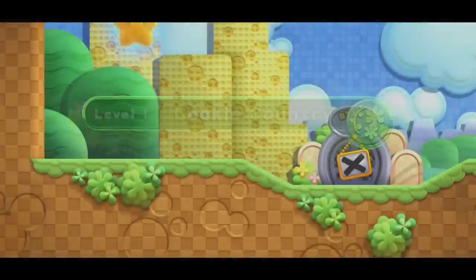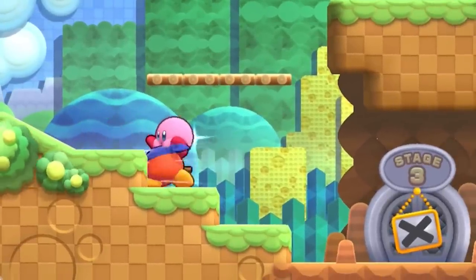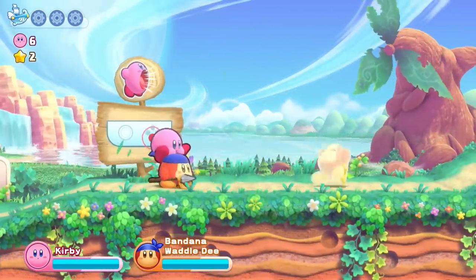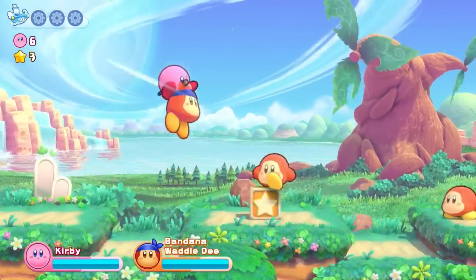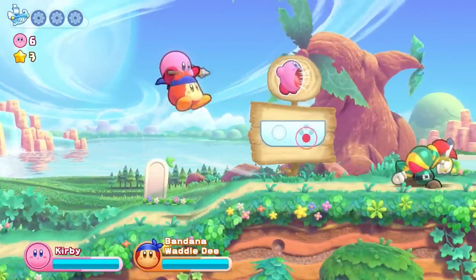Let's get started with Stage 1 of Cookie Country. The first thing we have to do is get Kirby riding us — easily done with this ledge over here. Bandana Waddle Dee tears through these first Waddle Dees before coming across the game's jumping tutorial. Now is as good a time as any to see what Waddle Dee is packing to get past such obstacles.